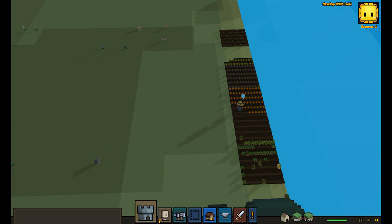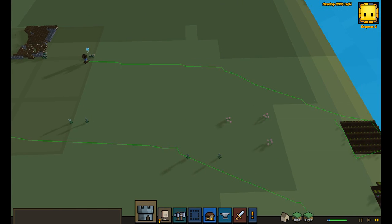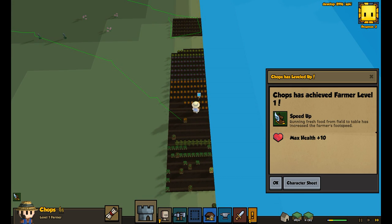He's already started harvesting potatoes and harvesting carrots — look at that. Farmer level 1, so now he moves faster.